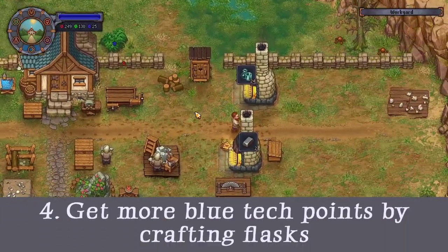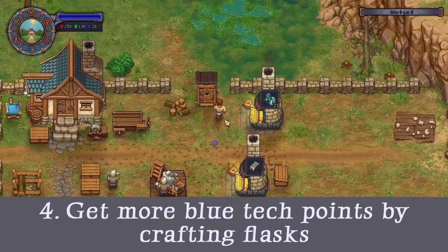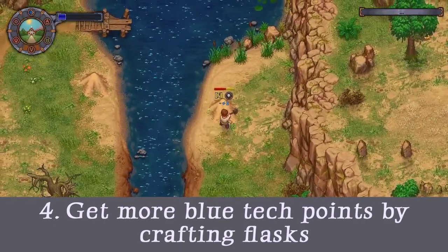Tip 4: Get more blue tech points by crafting flasks. Blue technology points, I think, are the hardest to come by in the game. You can get them from studying things at your study table, but that costs faith and energy as well.